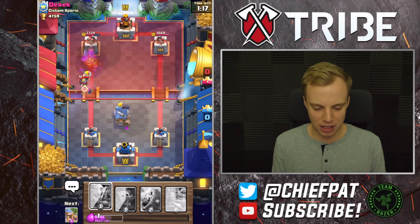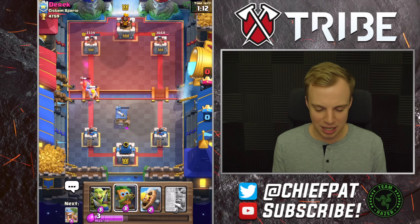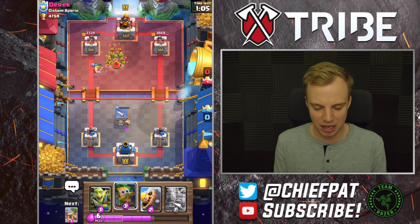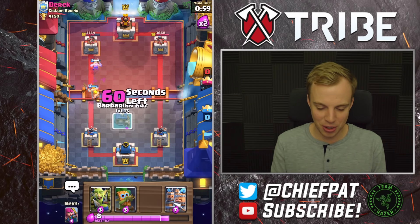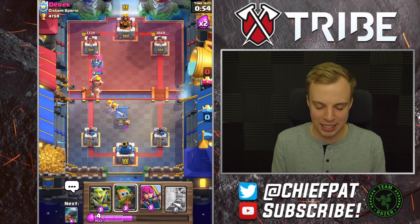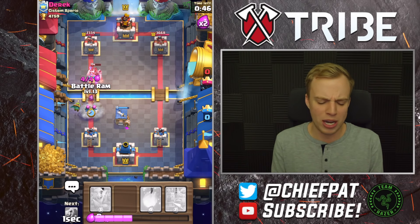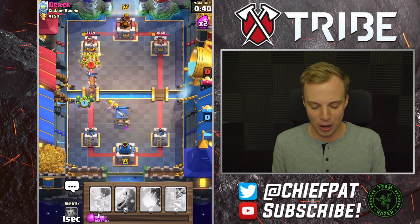Archers going down again, and I'm going to follow up this Archer and Barbarian push with a Battle Ram. I know he has a Zap, which is going to be a little bit annoying. Let's play our Fireball against the rest of these Barbarians — maybe a little bit late, but we didn't have the Elixir on hand. One Barbarian's going to run down the lane and get really close to a hit before going down. I'll play my Barbarian Barrel. He's going to play a defensive Hog Rider — Derek, you don't have the Elixir, my friend. That's going to be a very dead Hog Rider with no hits against the tower. He has Triple Spell, and he's still not going to be able to stop everything we're throwing at him.